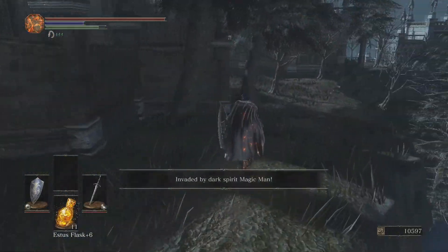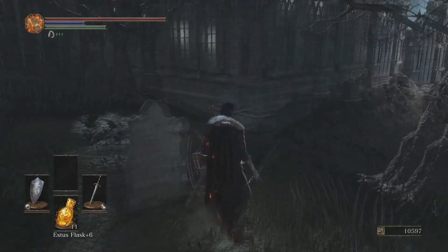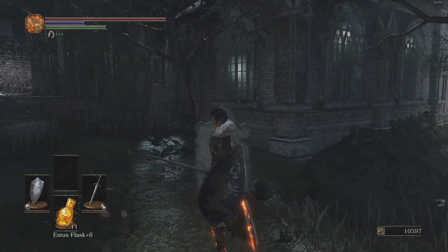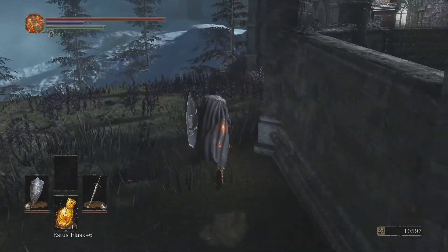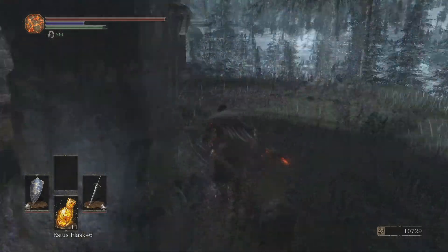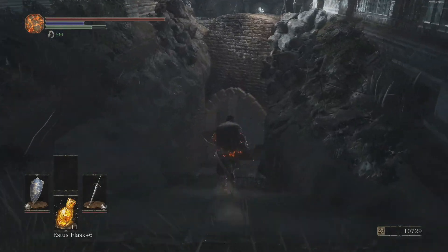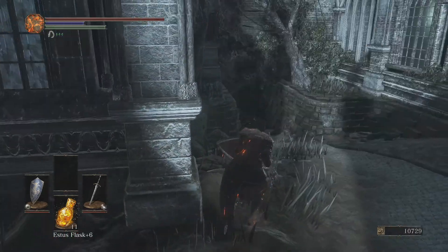Invaded by Dark Spirit Magic Man. Well, there's my invader that I was waiting for. I'm wondering where he's gonna be, though. Where would he appear if somebody invaded me at this point? I guess I'll go over here for a moment. I might get invaded by Creighton. I don't think you can actually get invaded by an NPC Dark Spirit while you've already been invaded by a normal Dark Spirit or a player. Let me go and kill you, because otherwise you're gonna follow me and be annoying.